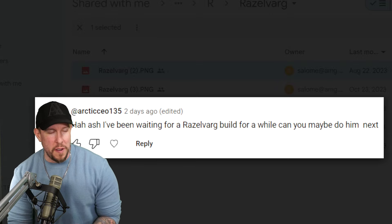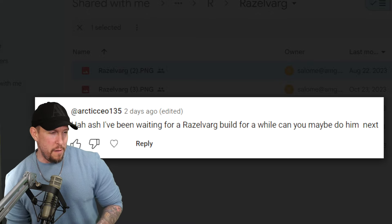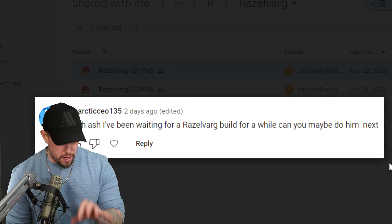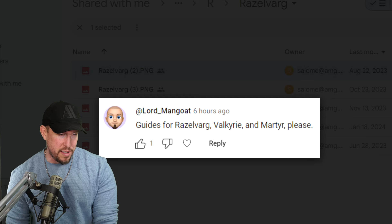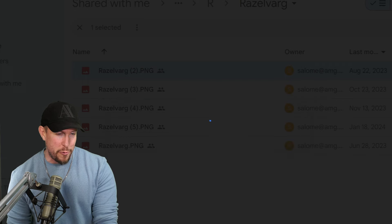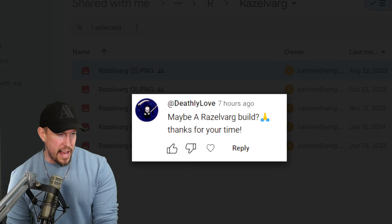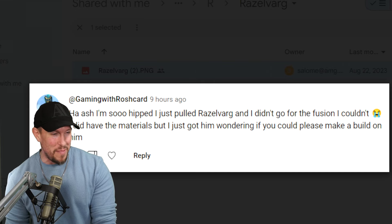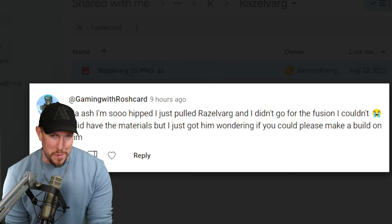Hey guys, that's Shirk coming back to you today, Rage Out of Legends, with another champion guide, this time on the bunny, Razzlevarg. We have Artickeo 135 looking for — been waiting for a Razzlevarg build for a while, can you build him next? Absolutely. Lord Mancoach looking for some Valkyrie, Martyr, and Razzlevarg. I think I've already done a Valkyrie guide. We also have Gaming with Roshkard — I like the channel, man. I wonder if it's a real channel or not. Either way, guys, let's go ahead and take a look at the hare himself.